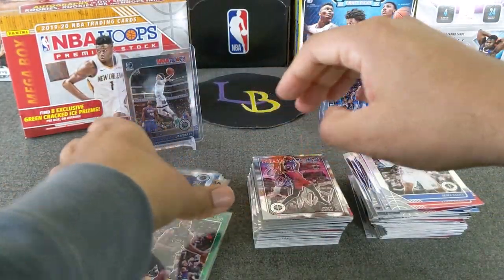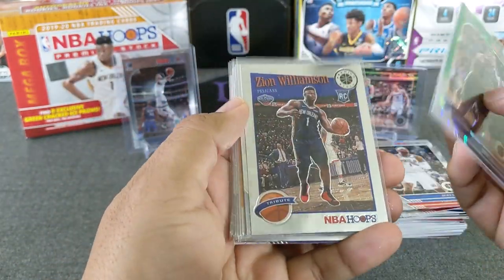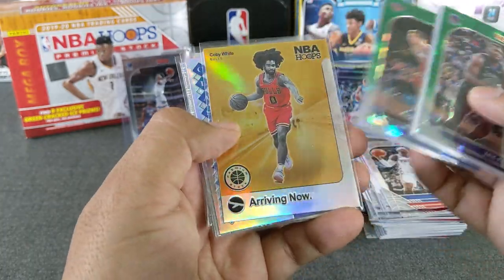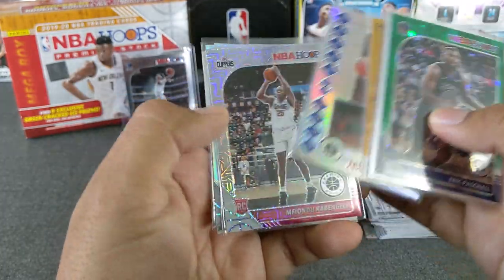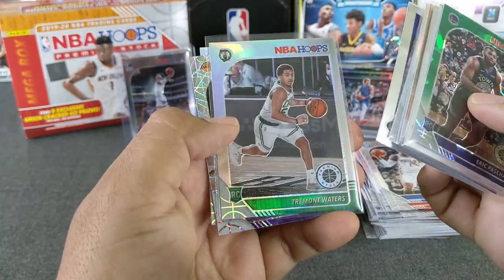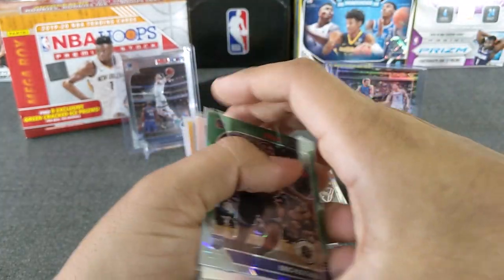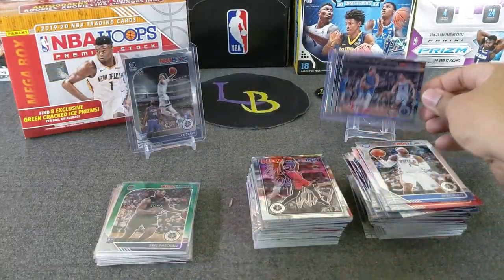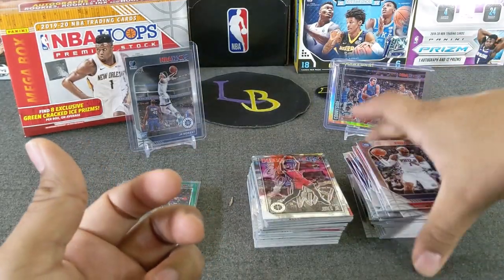Let's go ahead and do the quick highlights. Very successful opening, I would say. Got an Eric Paschall green cracked ice, Zion tribute base, LeBron base, Ignis green cracked ice, arriving now Coby White which is a real banger, class of 2019 Cambegale mojo, Coby White tribute, Tremont Waters silver, Alex Caruso the goat laser, and a Bam Adebayo. And of course we had the John Morant base base. And the top card for sure is the Luka Doncic courtside silver. Very nice.